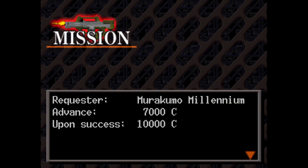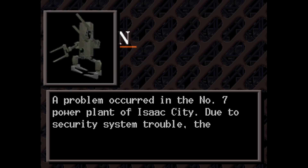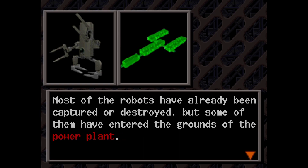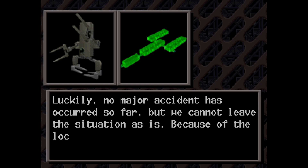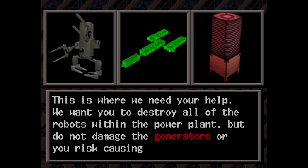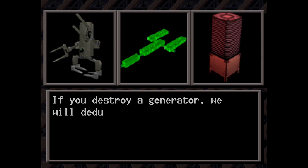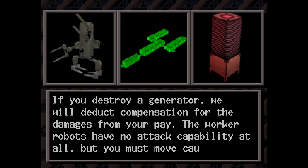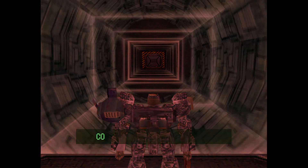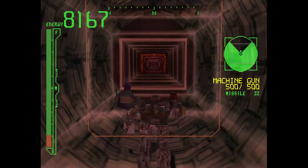Let's do worker robot removal because that one was pretty straightforward. Problem occurred in the number seven power plant of Isaac City — due to a security system malfunction, the worker robots are out of control. We want you to destroy all the robots within the power plant, but do not damage the generators or you risk causing a major explosion. If you destroy a generator, we will deduct compensation for damages. The worker robots have no attack capability at all, but you must move cautiously. I feel like either missiles or sword are your best bet. I don't think you want to go spray and pray inside that machine.